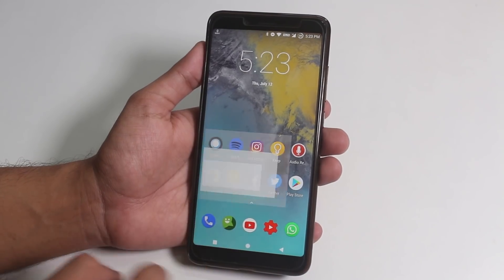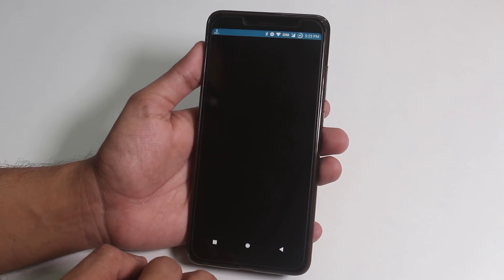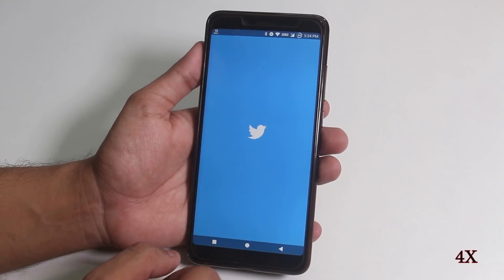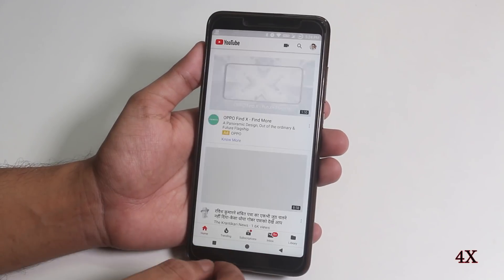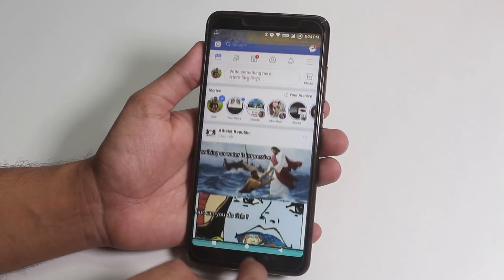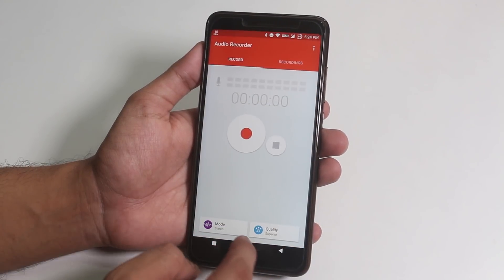Let me open up a few apps to show you app open speeds and RAM management. Considering the anti-rollback issue of MIUI, I can totally daily drive this Resurrection Remix ROM. You don't get as good a camera as MIUI, but you can enable Camera2 API and use Google Camera mods, which gets portrait mode done really well.